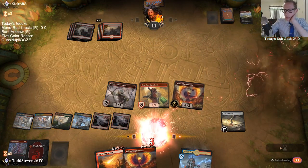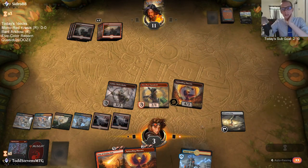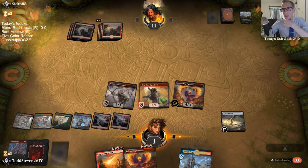Quasi-Duplicate Ooze is a deck just built around Biogenic Ooze and Quasi-Duplicate, just copying Biogenic Ooze as much as possible.